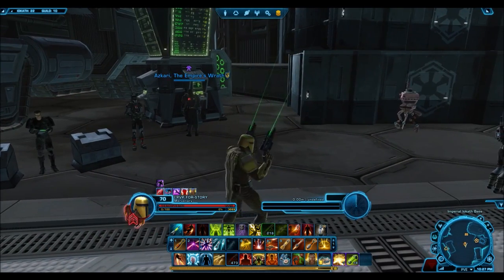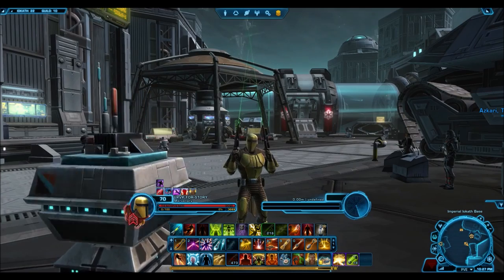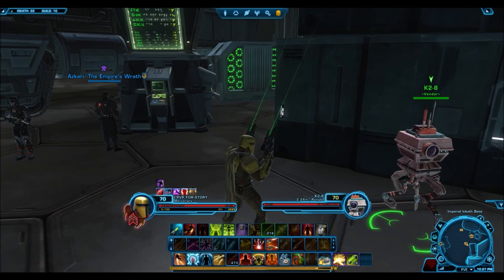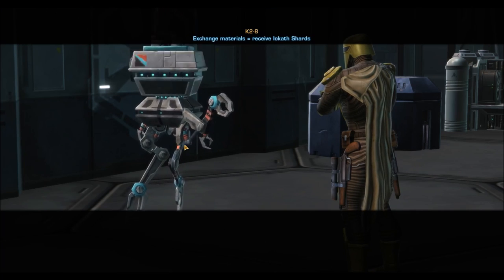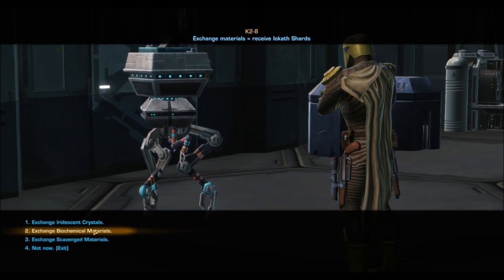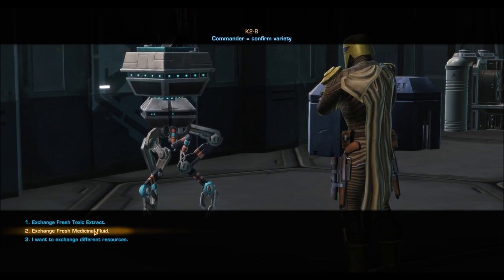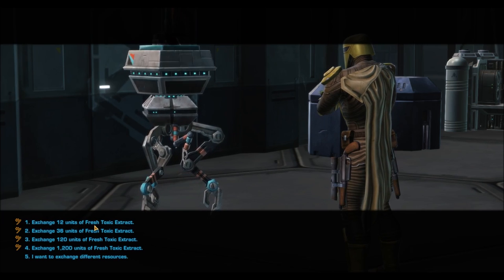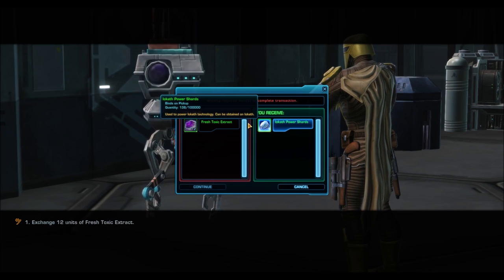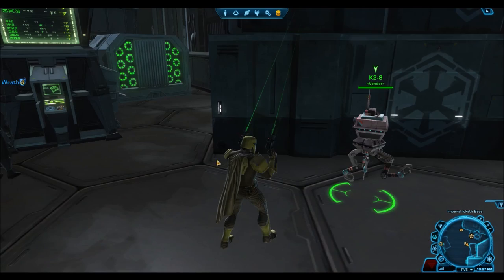Another way to get shards is actually exchanging crafting materials for them. So if you don't want to spend your credits and you don't have the time to farm, you can exchange crafting materials, which you can buy off the GTN or acquire through your various gathering skills. There is a vendor next to the GTN in both the Imperial and Republic camps. You interact with this vendor by starting up a conversation, and the vendor gives you the option of trading in a variety of green crafting materials for shards — you don't need to get the blue or purple ones. Keep in mind you are going to have to trade in around 12 to 15 materials for just one shard, so it is pretty expensive in that regard.